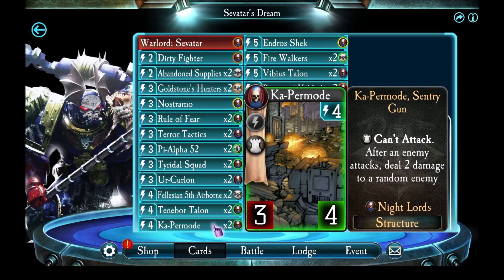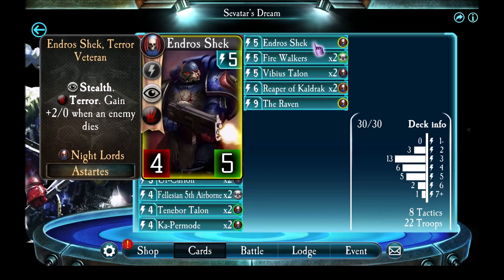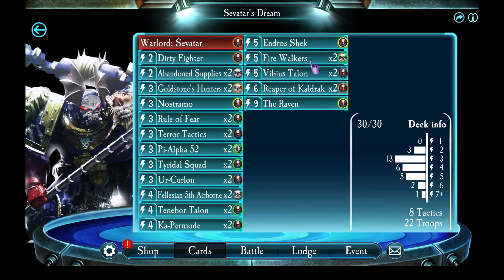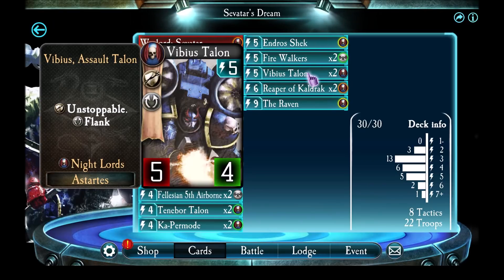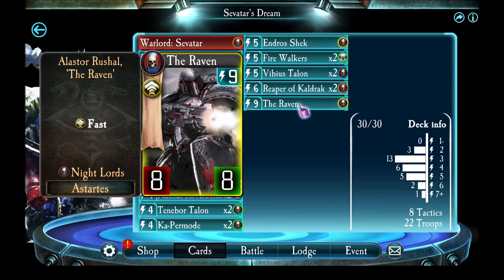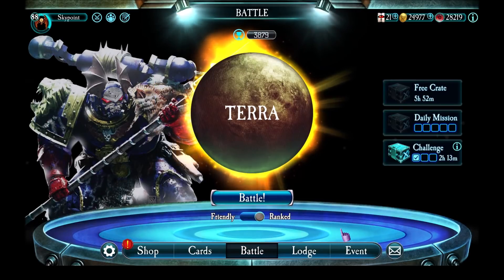Ka-per Mode is a little bit of a defense move — it makes the enemy think twice about doing a direct attack, which is often great. Andross Shrek is just great. Firewalkers is really handy for Savitar — it gives you 3 attack even on turns when you normally wouldn't get that. Vibius Talon is a common card but works out nicely — I play it like the equivalent of Outflank from Sons of Horus. They let you do 5 damage to anything, and 5 damage is often enough to kill. Reaper of Kaldrak is now the only unit with Terror apart from Andross Shrek — its ability to stop an enemy from attacking is too useful to pass up. And lastly, the Raven as a finishing move. Let's check out how this deck does on the ladder.